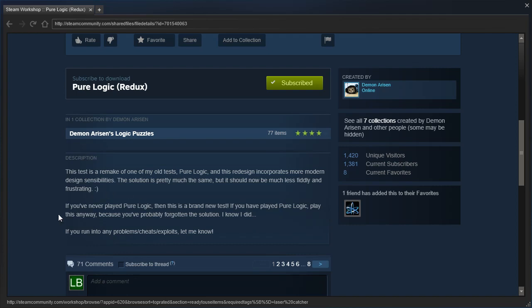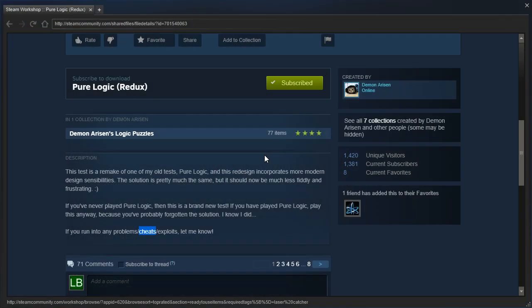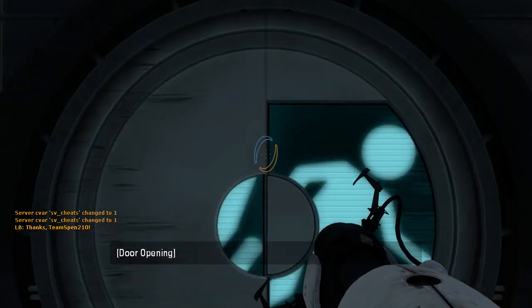Next sentence says: If you've never played Pure Logic, then this is a brand new test! If you have played Pure Logic, play this anyway because you've probably forgotten the solution — I know I did. If you've run into any problems, cheats, or exploits, let me know. Wait, what? Hey Demonarisen, I ran into a cheat. I think I need to let you know, right? Alright, let's go ahead and just get going, shall we?